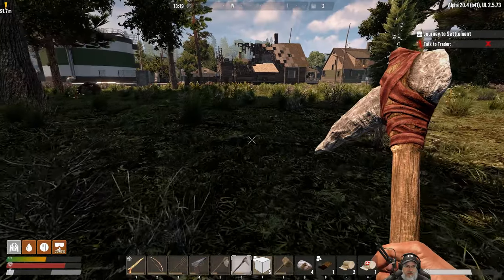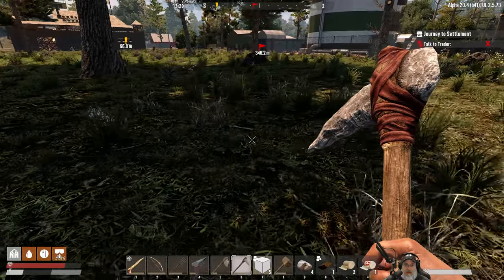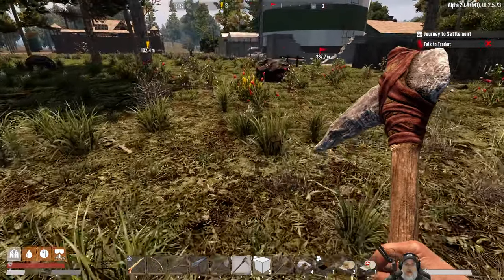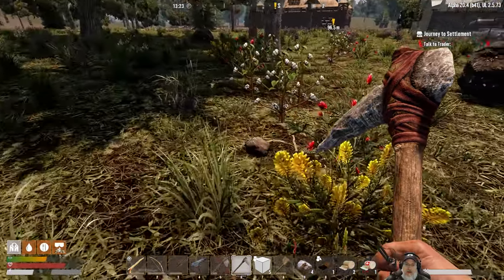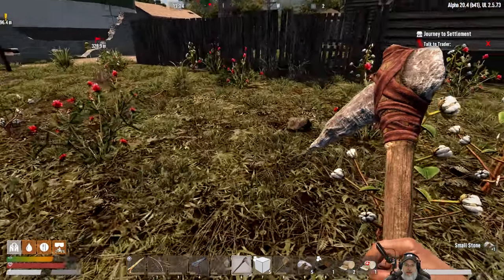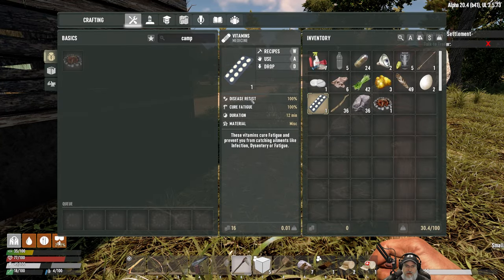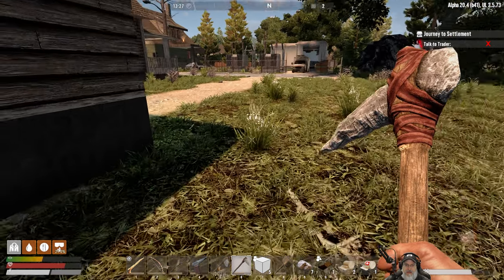Let's head back to our base and get a campfire down and see if we can get some water at least. It's almost an exercise in futility until the dysentery goes away, because we could drink water and then just lose a bunch of it again. Once our food and water gets all the way down, we start losing health. So let's fight it and try and do the best we can. Does this help with dysentery? It cures fatigue — I don't think it cures dysentery, it just resists it. So that's not going to help us now.